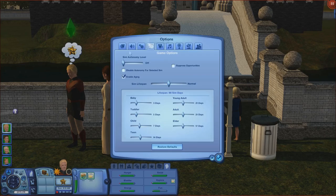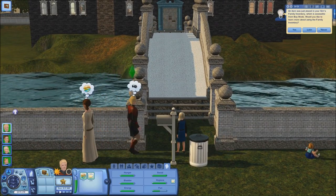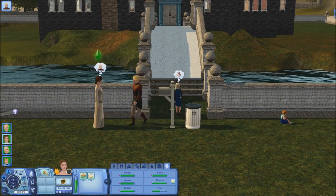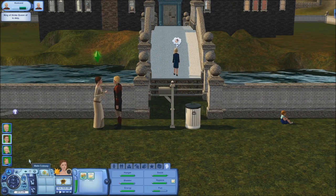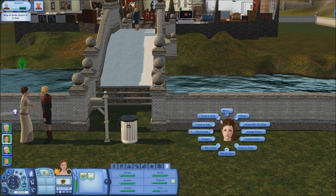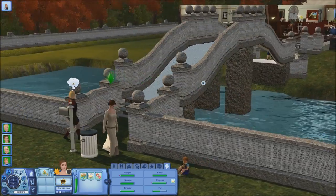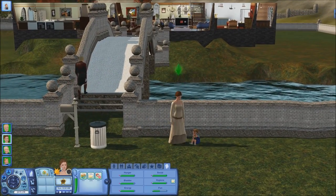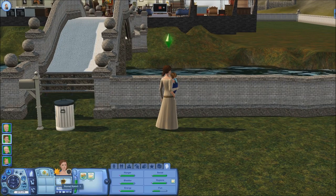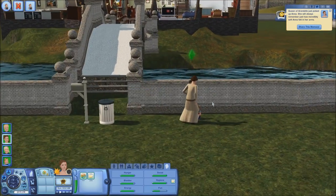I'm going to push play and set autonomy to high free will so they can wander around. The water's just popped in, which is really good. Queen, can you go ahead and pick up Anna? She can't get up the step because she's a toddler. The bridge is really awesome. I need the queen to bring Anna into the house.